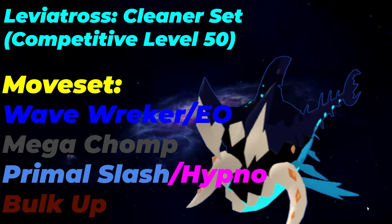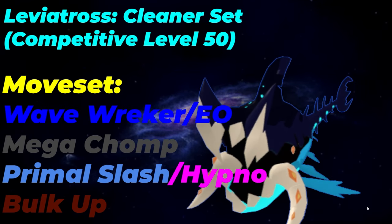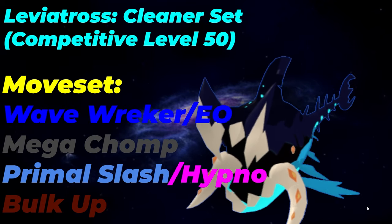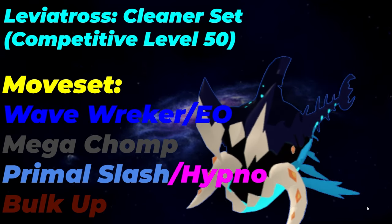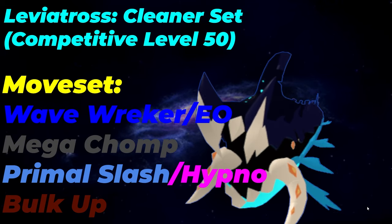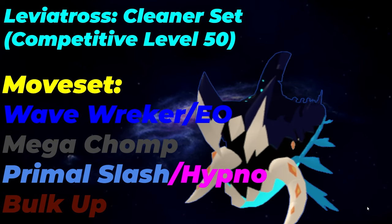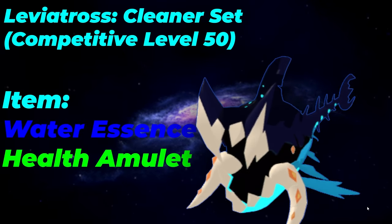Wavewrecker is going to be your main water STAB if you are not running water types with this. However, Expert Onslaught is going to be your other water option. Mega Chomp and Primal Slash are your other coverage options. Mega Chomp I would really run to hit plant types and light types. Primal Slash can be run if you want to chip up Citrigan and your Snack harder. If you do not want to, then Hypnotize is fine. Bulk Up is fine as a last move — you're not going to be clicking this a lot, but it allows you to get some predictions off and increase your bulk in case the opponent swaps.